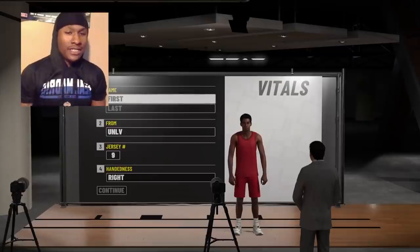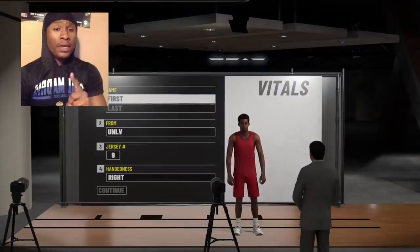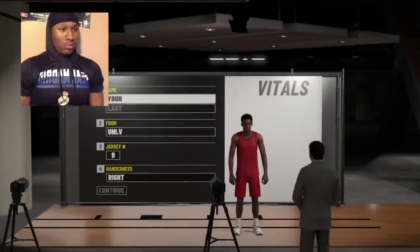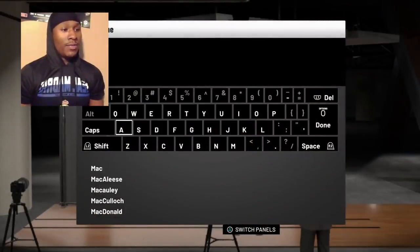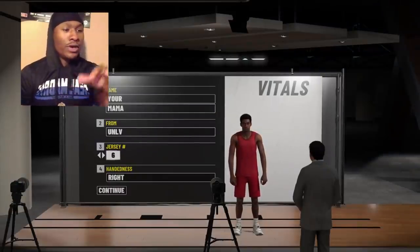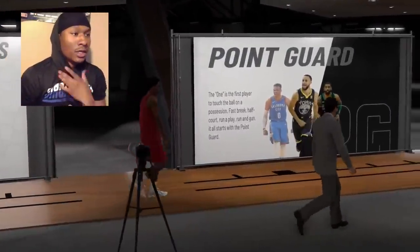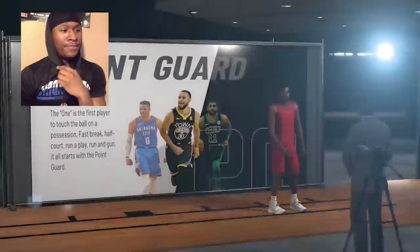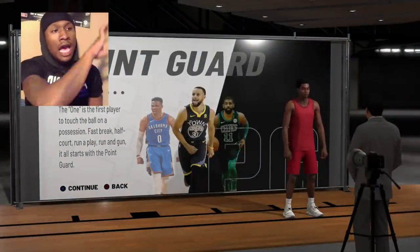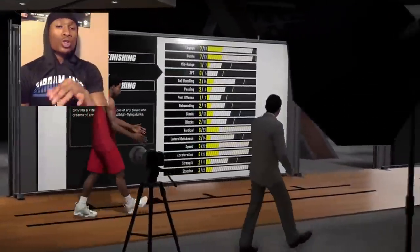Alright, so I wanna set out to find the best scoring build on NBA 2K19 — that one build that's OP, that's unstoppable. I don't care about the name right now, I'm just gonna put any random name. I don't feel like a point guard is tall enough to be the best scoring build on NBA 2K19, so I'm gonna start off with a shooting guard.